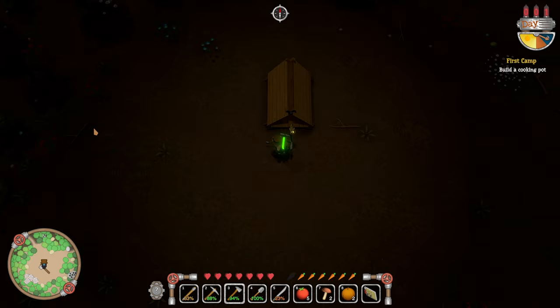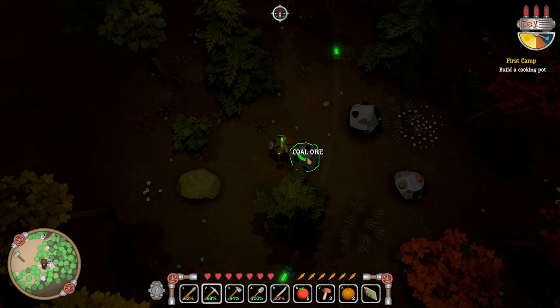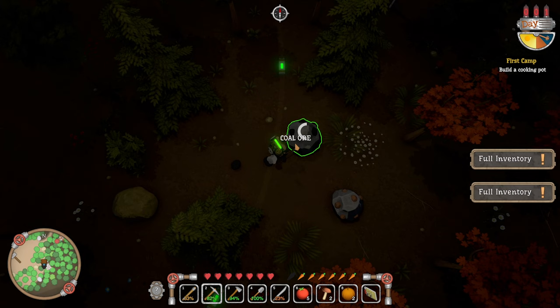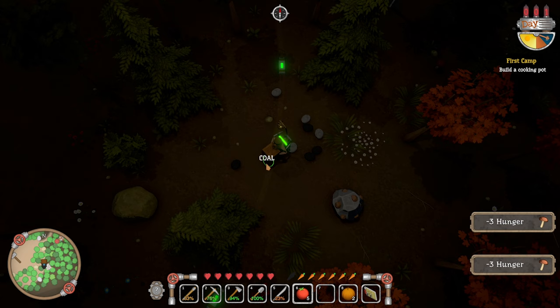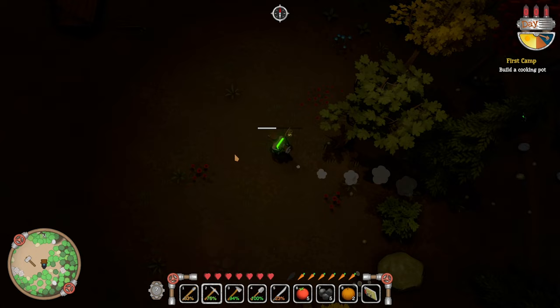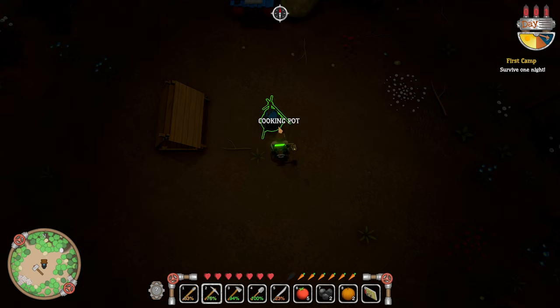There's two coal down here — you can see it on the minimap in the bottom left. It gives you stone as well. We can't even pick it up. We can probably eat some mushrooms — that'll mean we can pick up more now. Some iron. Inventory full. Let's hope that's enough. Cooking pot — bang! Survive one night — should be able to do that.